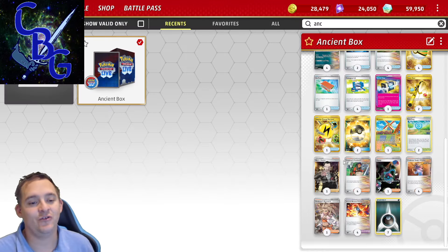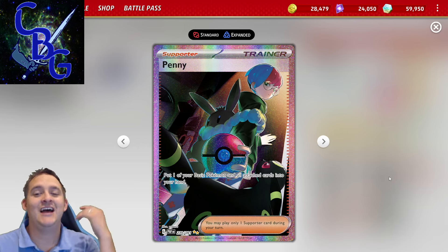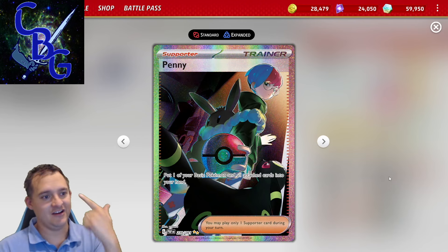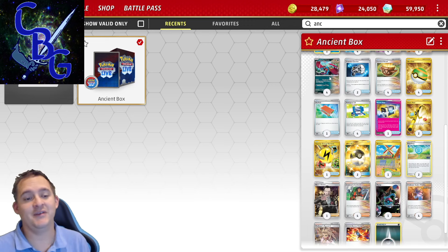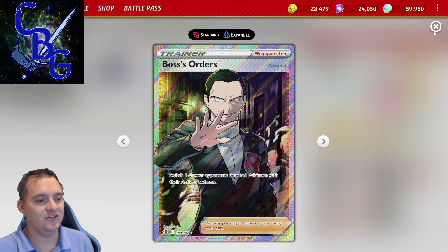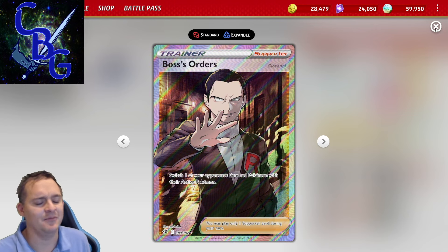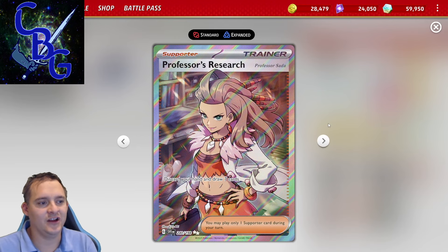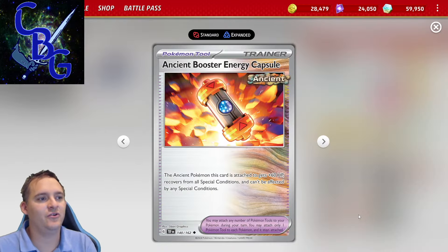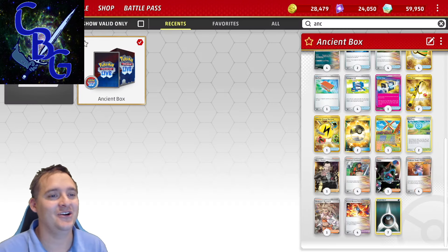We're also playing Superior Energy Retrieval to get back up to four Darkness Energies. We play seven Darkness Energies. For supporters, we run Penny to pick up Pokémon that get stuck — Great Tusk, Greninja, Walking Wake, or a heavily damaged Roaring Moon. There's one Boss's Orders as another way to pull up targets. Of course we have four Explorer's Guidance, four Professor Sada's Vitality, and a sneaky copy of Professor's Research for when your hand is dead. Finally, four Ancient Booster Energy Capsules to give our Pokémon plus 60 HP, putting them up to 200. That's the deck — it'll be in the description below.